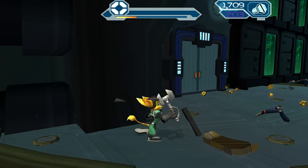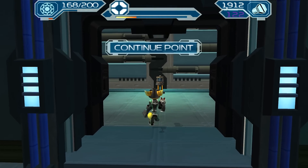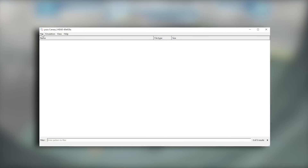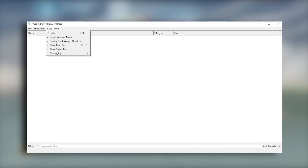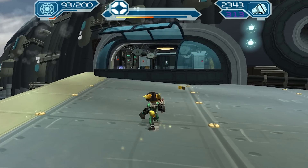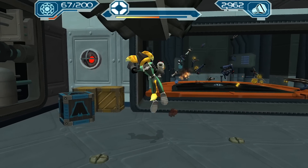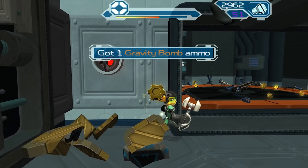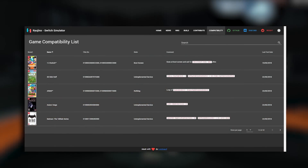Yuzu, for example, was the first to be announced, and due to their experience with the Citra GUI, they already have a native UI system for their emulator. Ryujinx, in comparison, seems to have gone down the more performance-related path, as this emulator does not have a native UI yet and seems to be concentrating more on just getting games running and building their native GUI while they start to build their compatibility list.